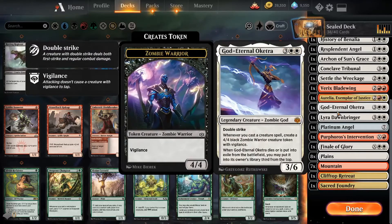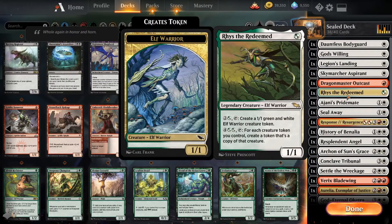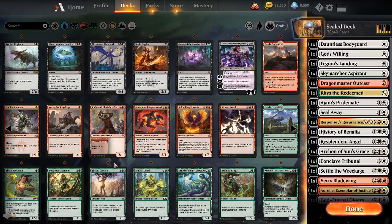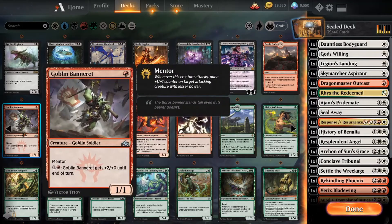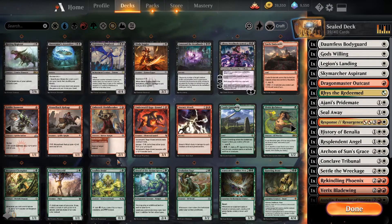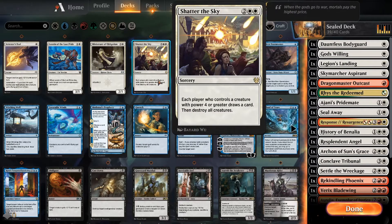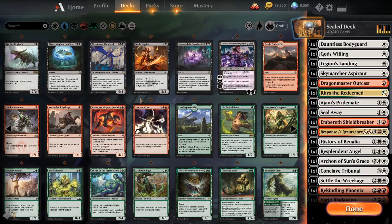Ristna is green or white, so that's correct. I thought we were going three color, but I think our red and white is a lot better. We've got to put Aurelia in — plus two plus zero with mentor I guess, and destroy target artifact which is useful in cube. Our white is the creature deck — all right, that's 40 cards.